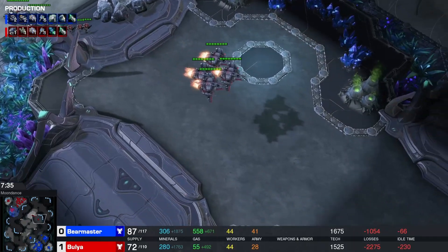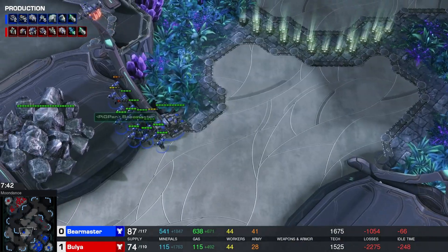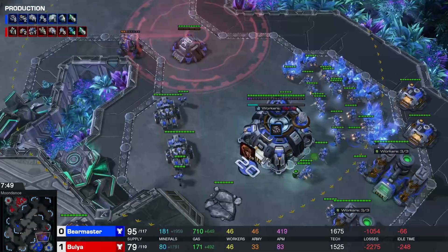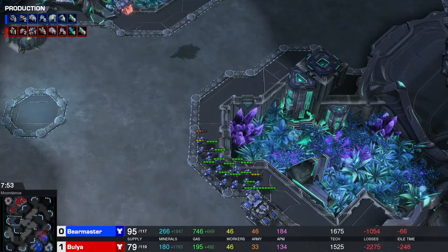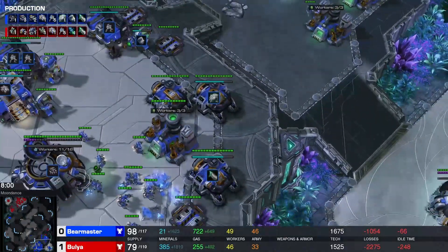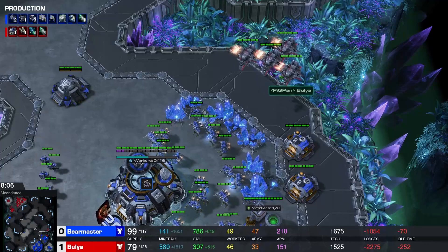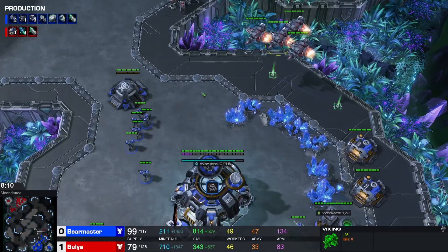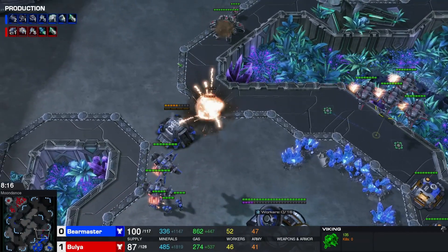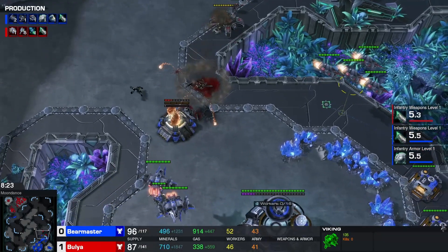Bulia was trying to parade-push around here, but this force — Bear Master goes for a counter attack at the same time. This could get very scary for both players, with four Vikings and lots of Marines. If Bear Master sieges these tanks at his base and sends them across — two more tanks headed over here. Those were very brave Marines. Two more brave Marines — they will die for their sins.